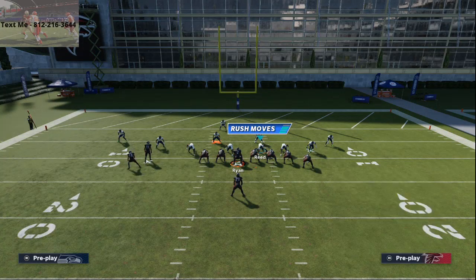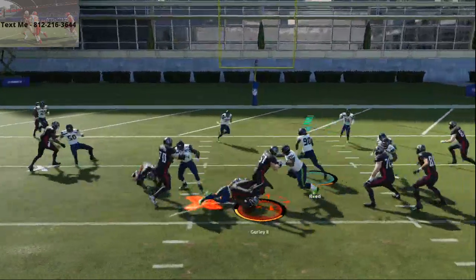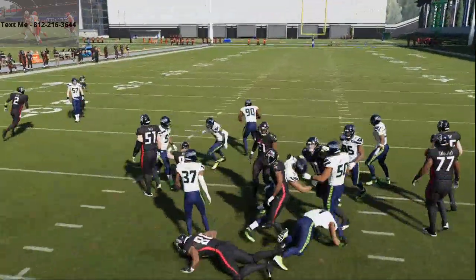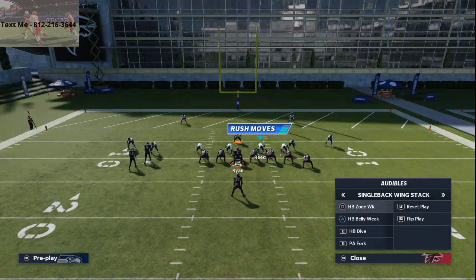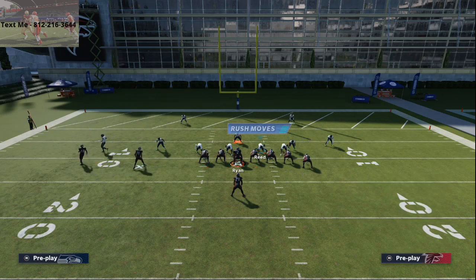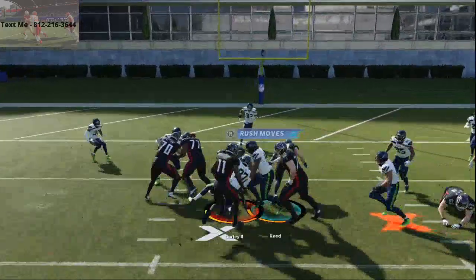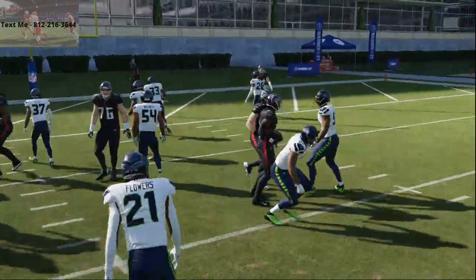If the outside run is not there, go to the HB slam. The HB slam is a very good run — very quick hitting, inside type of running play. HB slam is your run audible down from this. It's just a standard inside run, but I think the handoff you get is a little bit more quick than from a dive, so that's why I like that run play.